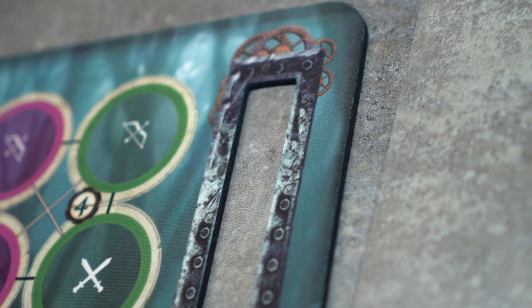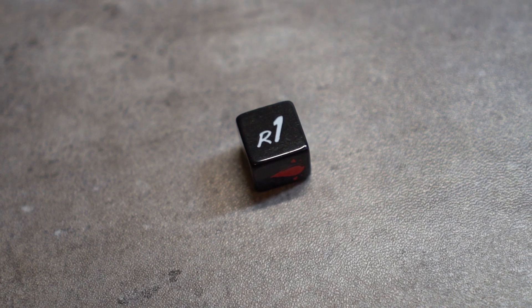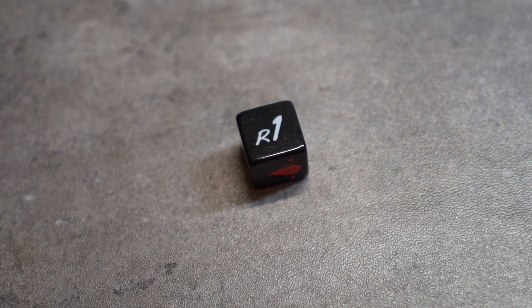Let's begin with the initiative meter. We've already learned quite a bit in previous videos. We know that it shows turn order, and we know that higher initiatives go first while lower go later. The initiative meter also tracks the rounds with this round die. The round die goes from 1 to 5, and after that, fatigue.